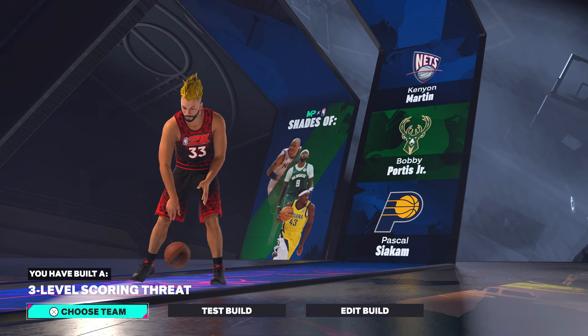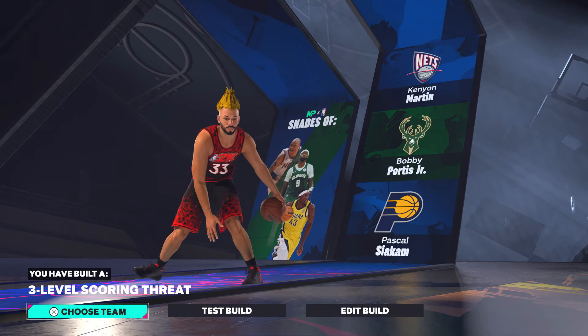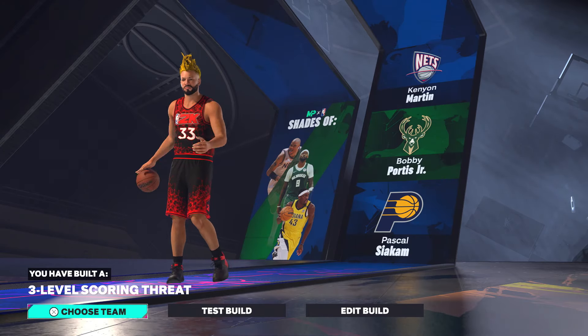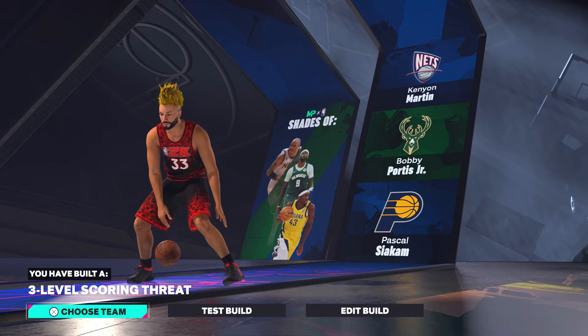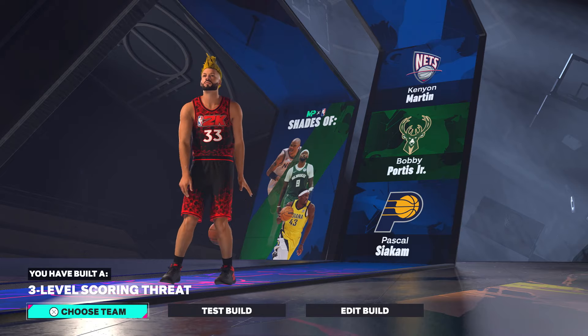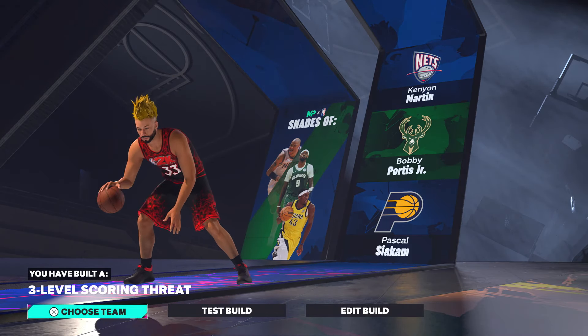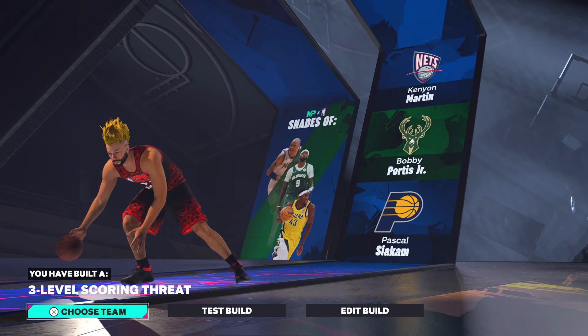When you make this 6'11" build, you're called a Three Level Scoring Threat — nothing about post scoring or rebounding, just a three level scoring threat. You are a threat to the opposition. This build is crazy. Now I'm going to give you guys the best dribble moves, best jump shot, and best animations for this seven foot demigod ISO build.